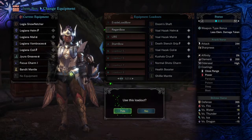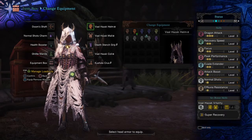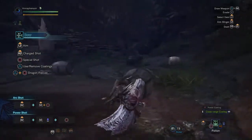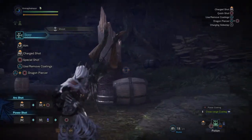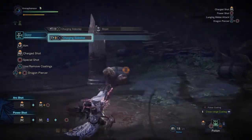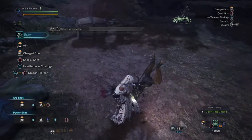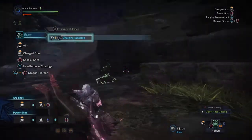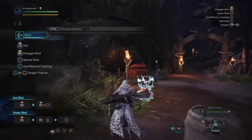My next set is a mixed Valhazak set. It has recovery speed, focus, peak performance, and evade extender. Peak performance is a skill that causes your damage to increase when you have max HP — as a gunner who can see the monster coming and use charge slides, peak performance is pretty easy to keep, so that's a good way to increase your damage. Evade extender is very interesting because your charging slides will massively increase in distance, which lets you reposition even more aggressively and traverse an entire section of the area really fast to get out of the way.